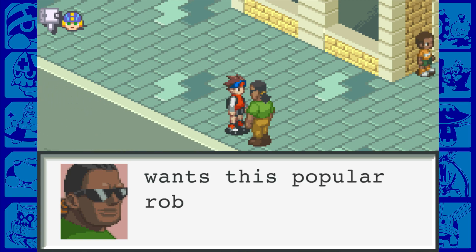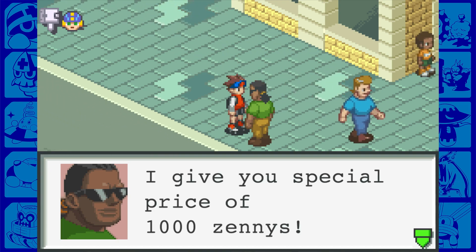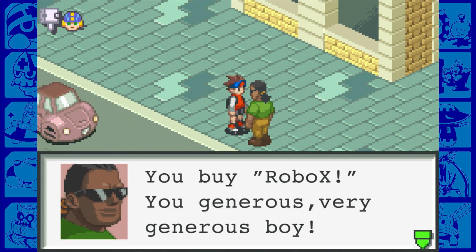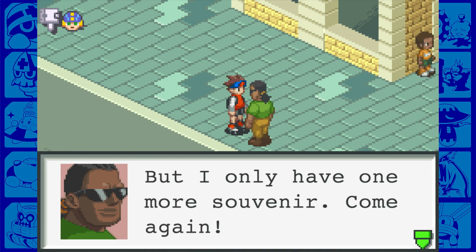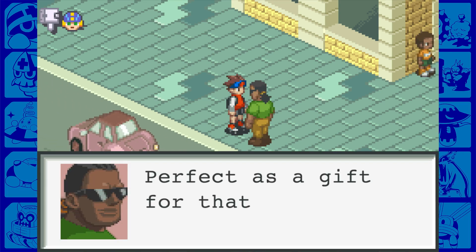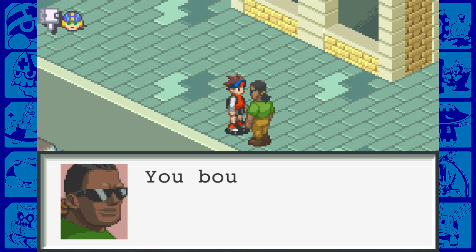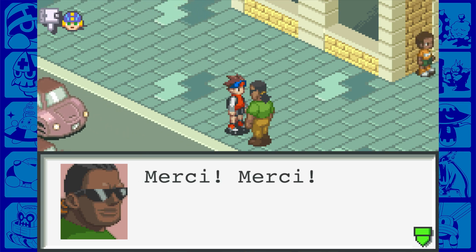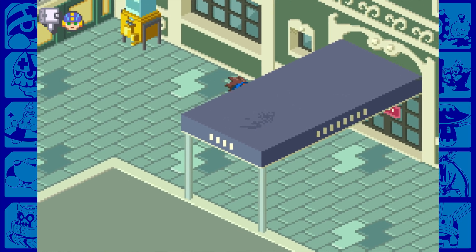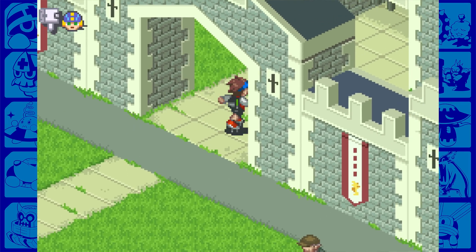Last souvenir is a gold ring - perfect as a gift for that special girl, also at a bargain price of 1,000 Zennies. All sold out now. The prices aren't that bad, but he's very obviously the type who scams tourists - that happens everywhere. Every place has tourist trap spots like that.